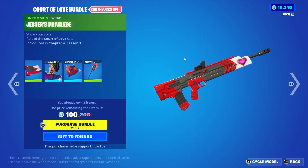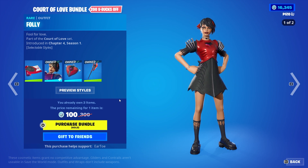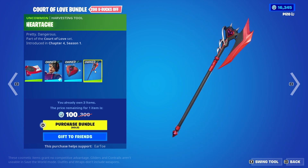We have the weapon wrap here — Jester's Privilege, not animated, not reactive. The outfit is called Folly, and we do have an edit style for mask on and mask off. The back bling is Folly's Heart Case, and the actual tool is the Heartache. That impact — I was not expecting that — looks pretty good.